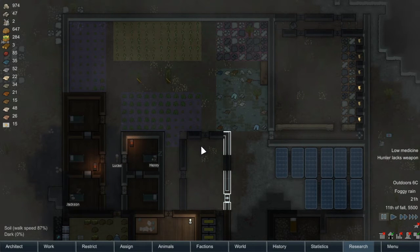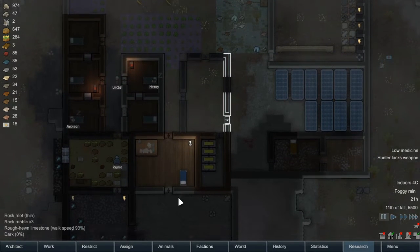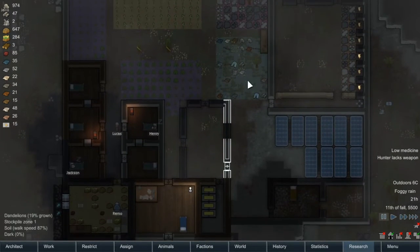Hello guys and welcome to Bib King Gaming. I'm the Bib King and today we're going to be playing some more RimWorld. In today's episode I think we're going to finish off our little machining room here and we're going to start kicking out our dining room. So yeah, let's get straight into it.